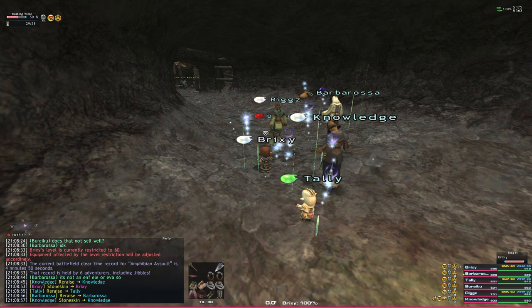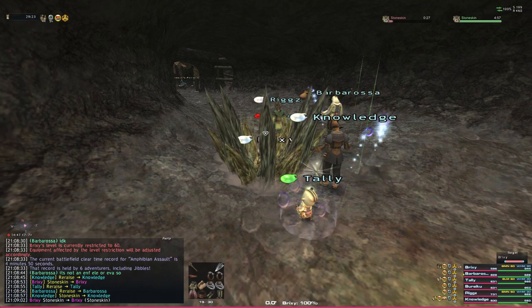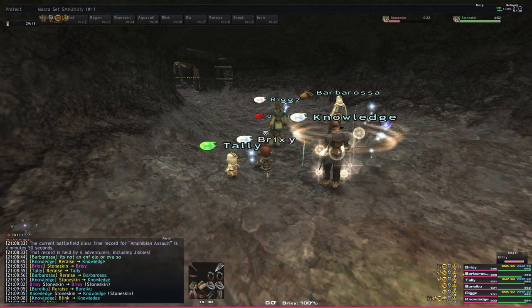On entry, we're going to do buffs like Stoneskin, Blink, Re-Raise — the typical Mage buffs — because this method heavily relies on Sleepga and just keeping things asleep.